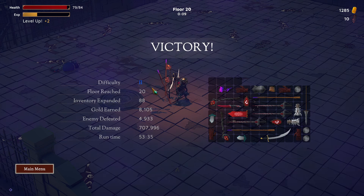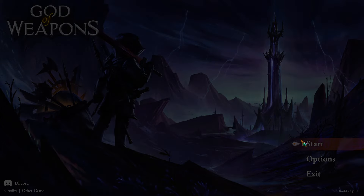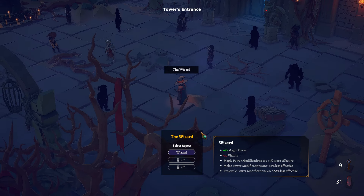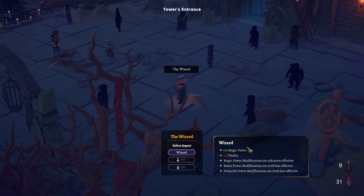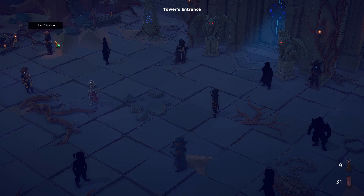Difficulty 2, floor reached: 20. Awesome. I just want to see what we have unlocked. The wizard — magic power plus 10, minus 10 vitality. Magic power modifications are 33% more effective. Midi power and range power are 100% less effective. So you can't get anything but magic weapons. This one will be my laser guy.